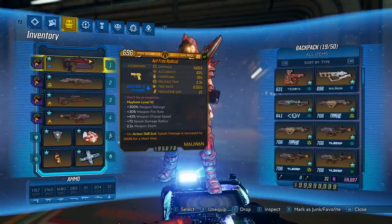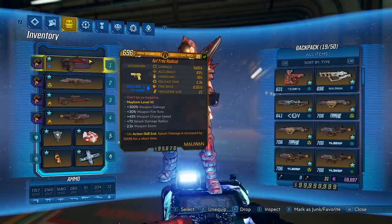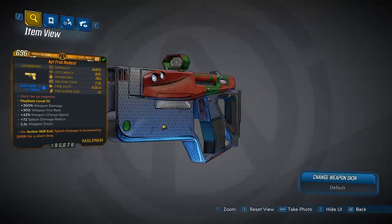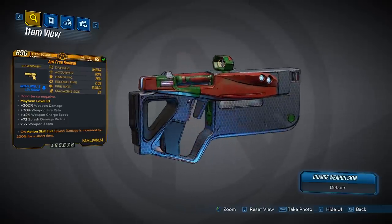These stats overall on this gun are pretty good, and it's very comparable to the Hellshock or even the Beacon. One thing to note is this weapon only comes in shock element. As for the red text: 'don't be so negative.' It does have a unique weapon skin — you can see here on the side it has kind of a hexagon pattern and a green and red color theme. It almost reminds me of Christmas.